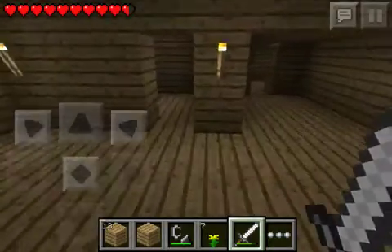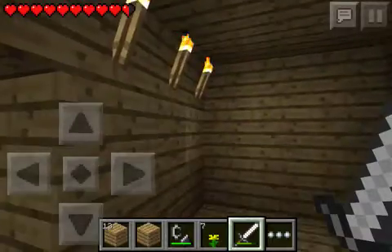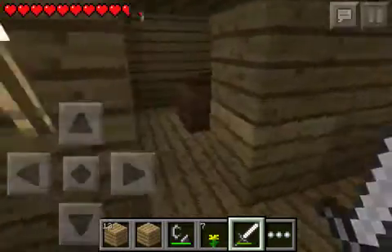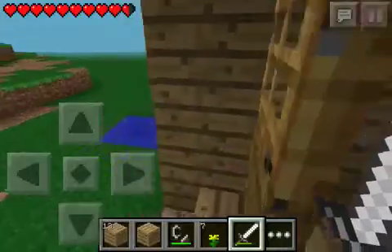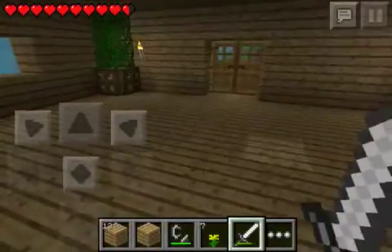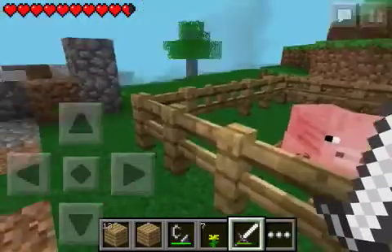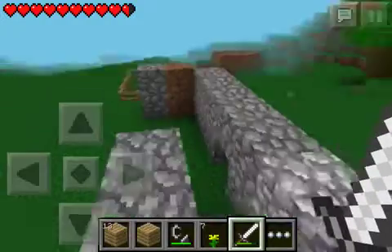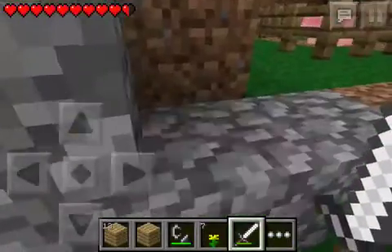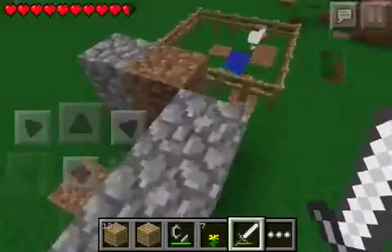I built this house pretty well. I just dug out this room right here — it's going to be a kitchen. I have my grow room over here. I have my infinite water source out here that I'm going to move and make into a well. I have my farm, because I'm planning on making this a long-term video. I made this right here because I had to lead the pig through here and up here.